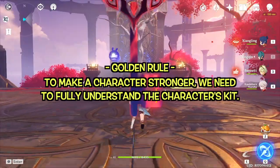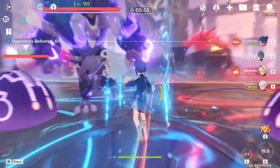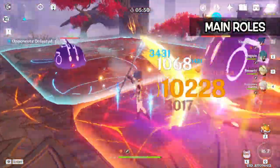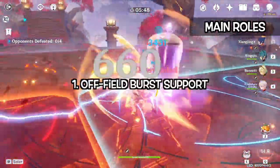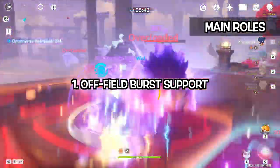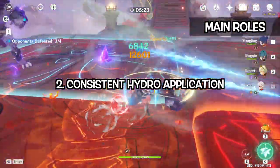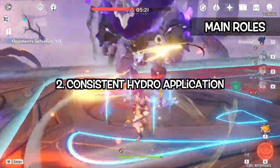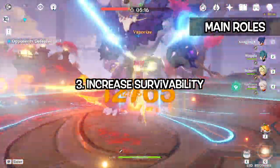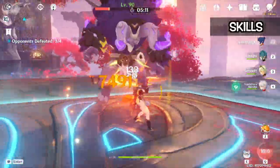As usual, to make a character stronger, we need to fully understand his kit. Xingqiu is well known as a top-tier support and sub-DPS. He has three main roles which make him such a broken character. First, he is an off-field burst support, meaning that he deals damage without needing to stay on the field for a long period of time. Second, he provides a very consistent hydro damage application — that is why Xingqiu is so good in almost every reaction team. Third, he increases the survivability of the active character by providing damage reduction and healing.